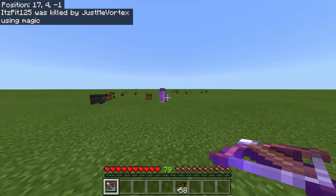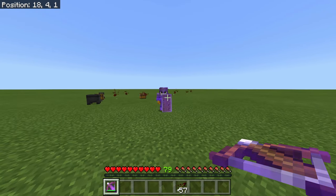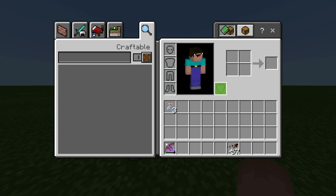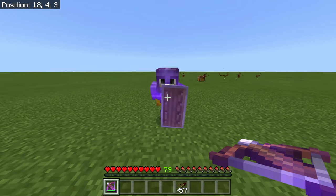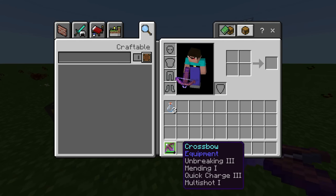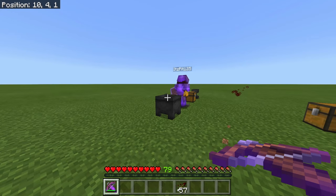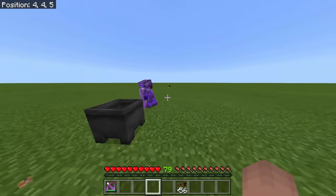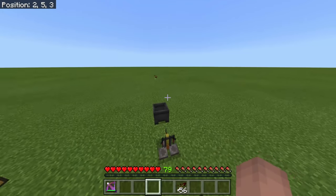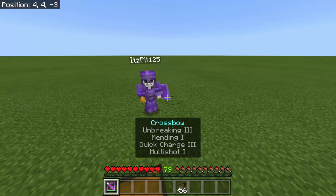Even with a shield — if he pulls out a shield, be aware: if you use these arrows while someone has a shield, you need a Totem in your offhand, otherwise it will kill you too. The arrows go through the shield. You cannot add Piercing when you have Multi Shot, so don't use Piercing. A lot of people think Piercing goes through shields — no, it only goes through players so it can hit someone behind them. But tipped arrows still go through shields.